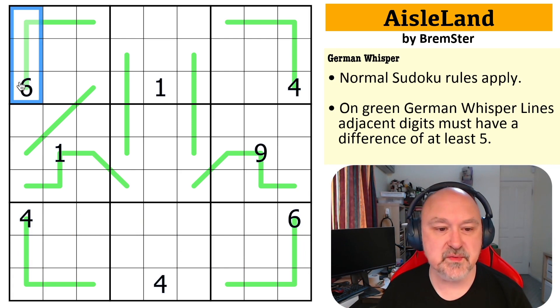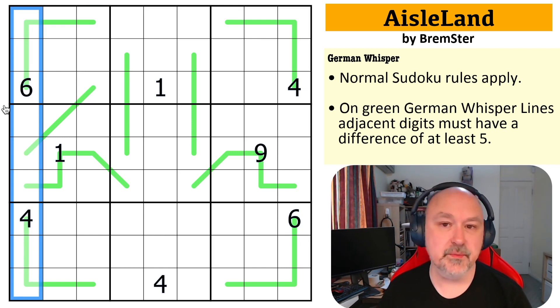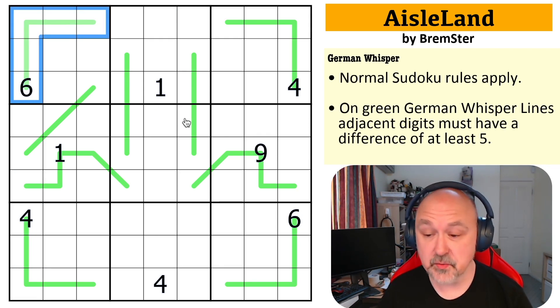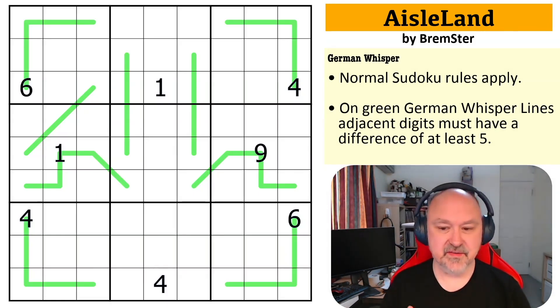Normal Sudoku rules apply: in every box, every row, and every column the digits one to nine must be placed without repetition. And we've got German Whisper lines, which means on these green lines adjacent digits must have a difference of at least five. That's all we've got. I'm going to restart the puzzle to reset my timer — let's give this a shot.